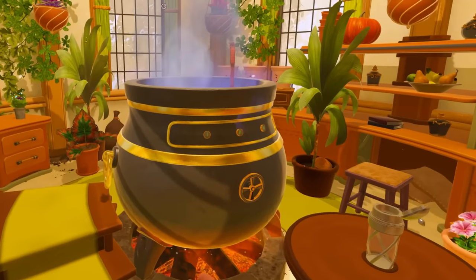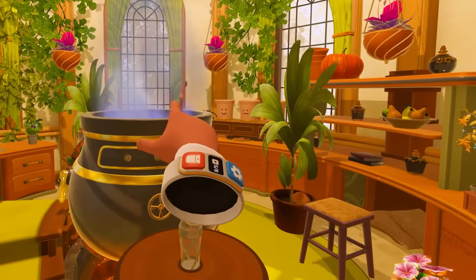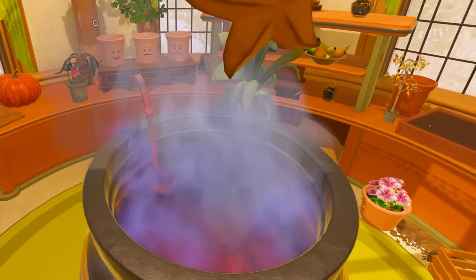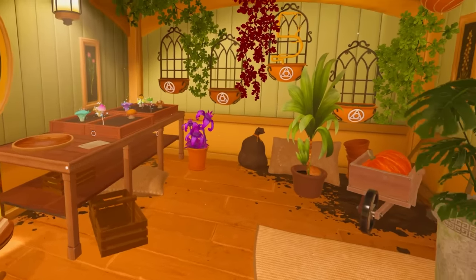I'm trapped again in some kind of magic workshop. We've got a cauldron here with a haunted spoon, and a plant here that's glowing. I just grabbed like a star-shaped fruit — I'm gonna throw that in there. I'm just gonna try and start making stuff and see what happens.